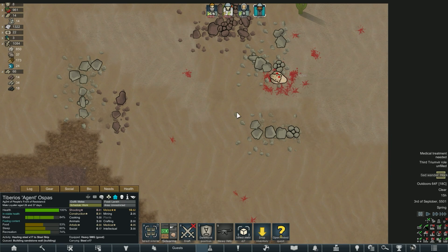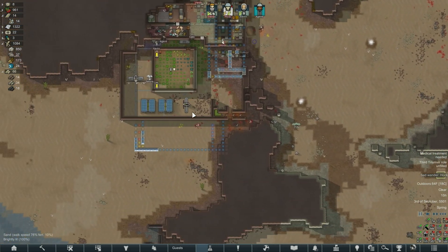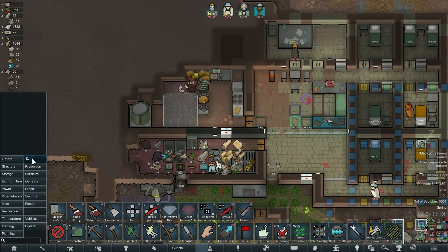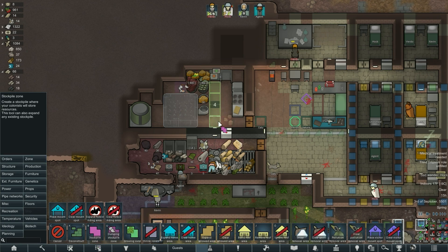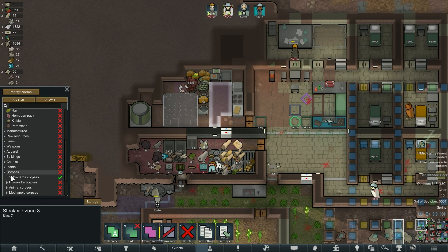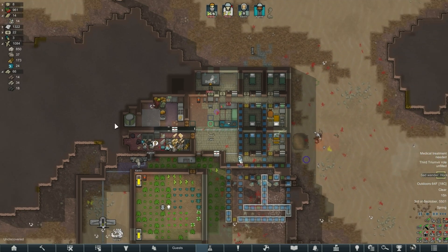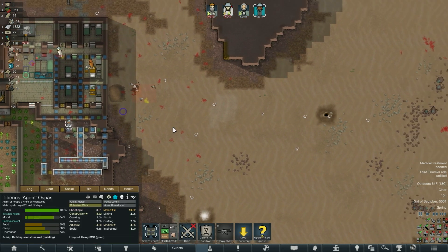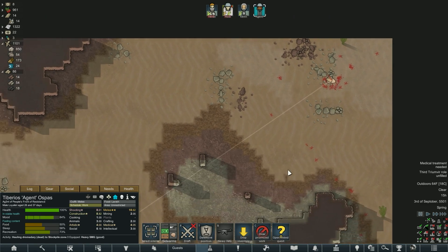How about you come get this — no empty accessible spot. My whole zone disappeared, whoops. This can just be for corpses — no rotten, all animal corpses. Please come get this meat, thank you.